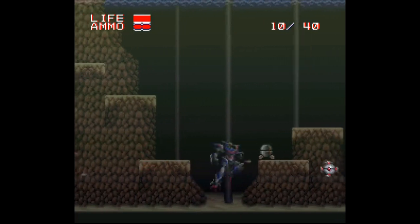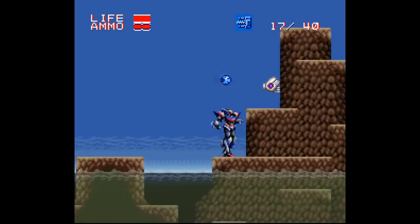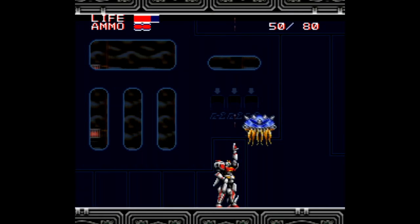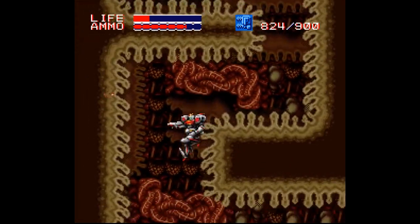As you proceed through the game, you eventually get Xardian, who's like Triton but much more powerful, and that's cool because getting to this point in the game feels like a reward. There are also other items like missiles and bombs and even sub tanks like in Mega Man to give yourself a little extra life. Another aspect that sets this game apart is that it has a leveling system, so you get more powerful weapons and your life bar increases, among other things.